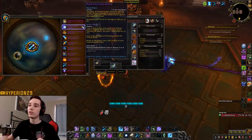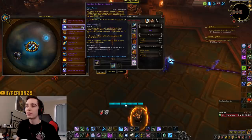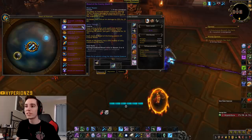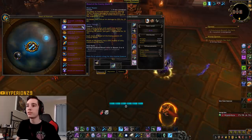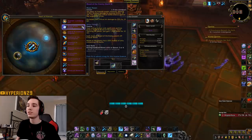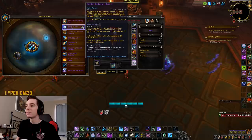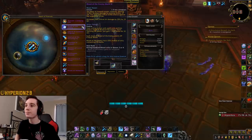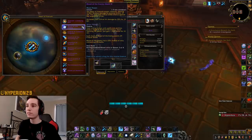For the passive: your critical strikes grant a stack of Blood of the Enemy. Upon reaching 25 stacks, you gain 1000 haste for 12 seconds. Each stack grants 29 crit — so at 10 stacks that's 290, at 20 stacks that's 580, roughly 700 crit at cap. Blood of the Enemy also has a 25% chance of only consuming 15 stacks instead of the full 25.